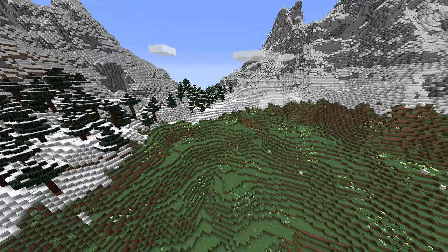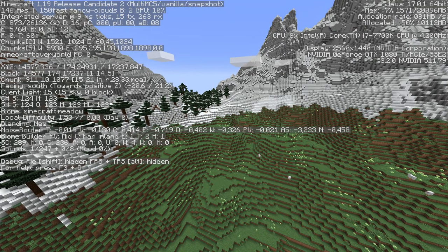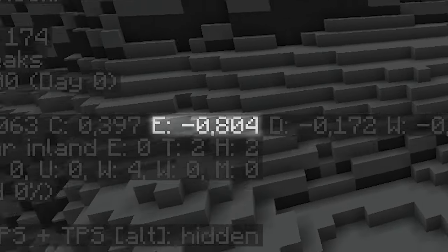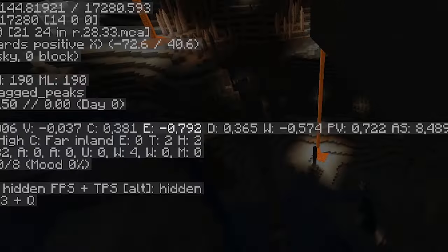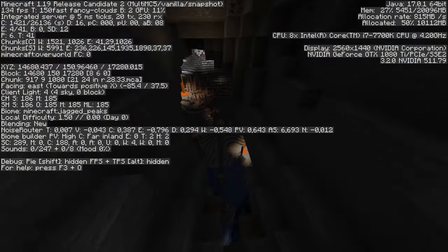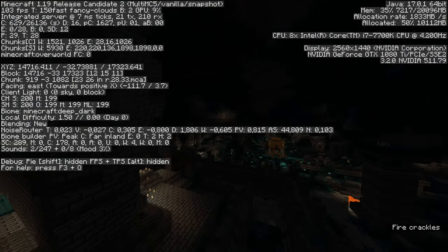In order to find ancient cities a little bit easier, open up the F3 menu and look for the E value, which stands for erosion. Ideally, that value should be as low as possible — negative 0.8 is what you're looking for. This is more likely to occur where mountains or hills are. All you want to do then is look for a cave entrance, go in, and once you find skulk, just explore. It might take some time though.